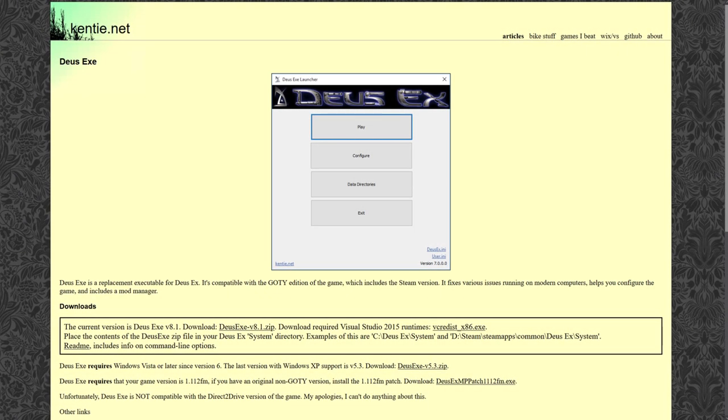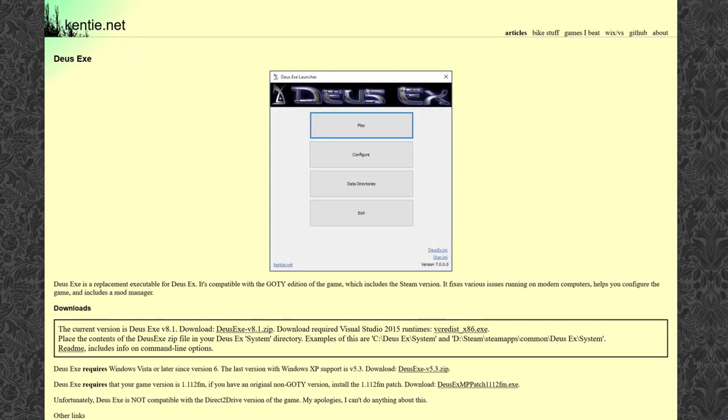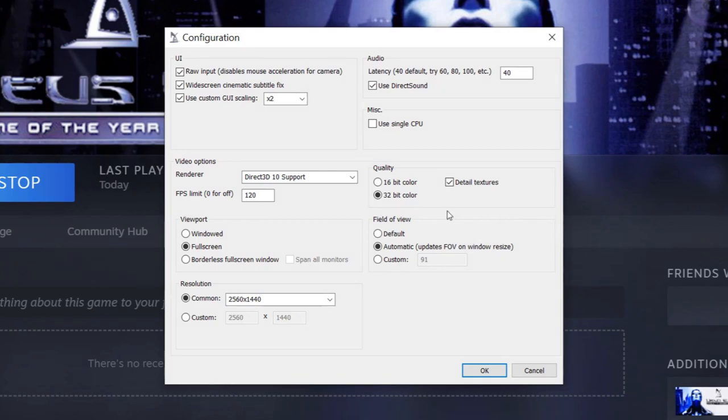First up, you're going to want to install Kenty's launcher, also known as Deus Exe. It adds support for higher resolutions, UI scaling, fixes the FOV, and lets you choose from a bunch of different rendering solutions.